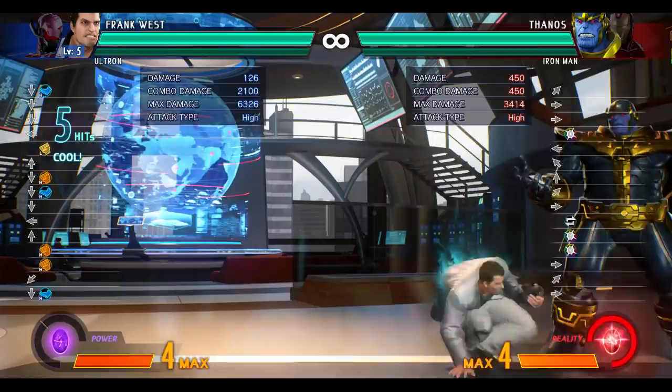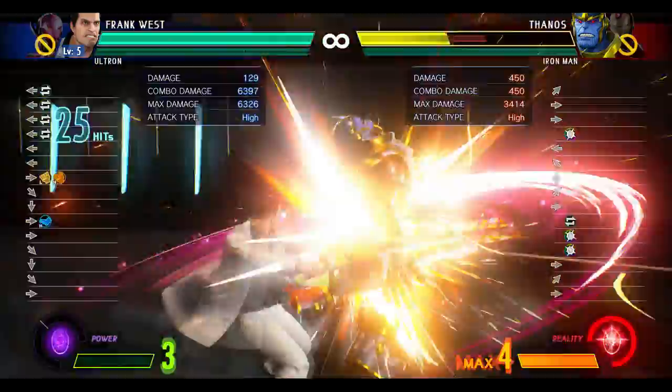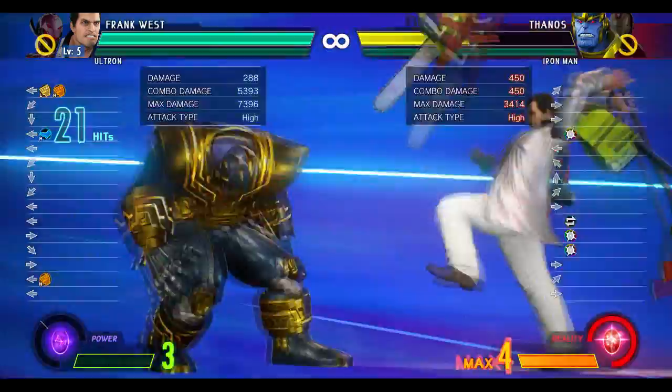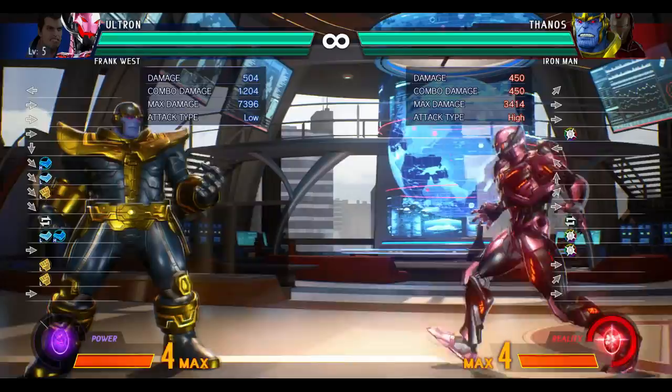Let me show you guys just a little bread and butter with him. You can combo that into level one, and you can tag beforehand or after — whatever floats your boat — to get some more meter. So 7.3k. I can start off with a slide into launch, and then serve bot. I can slow it down and talk about the notation if you guys want, if that would be helpful. And then you know, cross up, do this, use the invincible roll to kind of set up another situation. Use Ultron's.